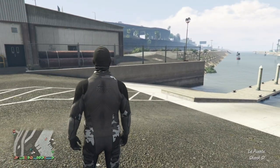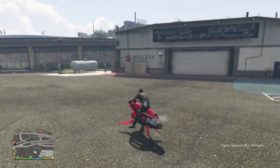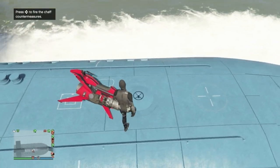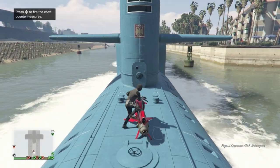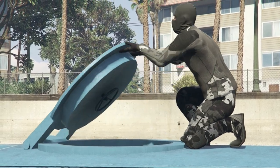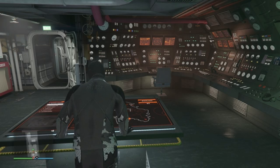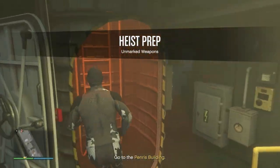I then job warp over to the Spoochie docks, then face in a specific direction to call in my Oppressor, which will now spawn behind me. I press to park it and start the first prep, which is weapons and the conspirator loadout. The reason for the conspirator loadout is because of the sticky bombs in the finale.